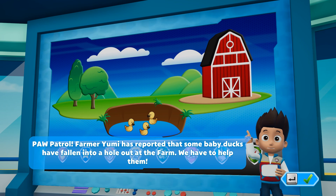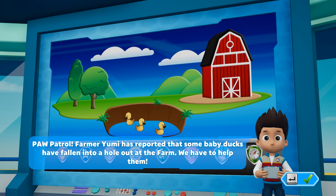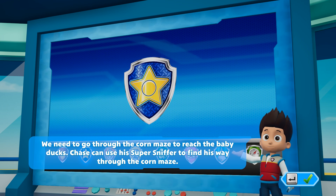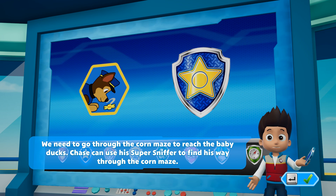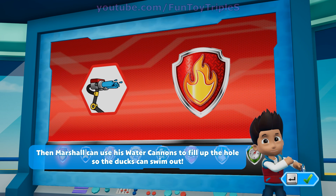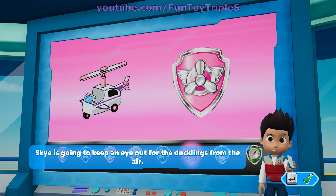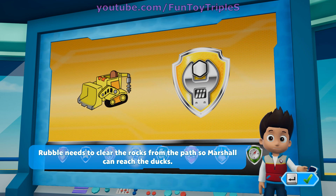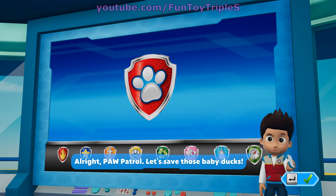Paw Patrol, Farmer Yumi has reported that some baby ducks have fallen into a hole out at the farm. We have to help them! We need to go through the corn maze to reach the baby ducks. Chase can use his super sniffer to find his way through the corn maze. Then Marshall can use his water cannons to fill up the hole so the ducks can swim out. Skye is going to keep an eye out for the ducklings from the air. Rubble needs to clear the rocks for the path so Marshall can reach the ducks. Alright Paw Patrol, let's save those baby ducks!